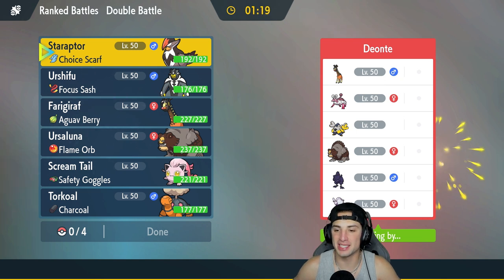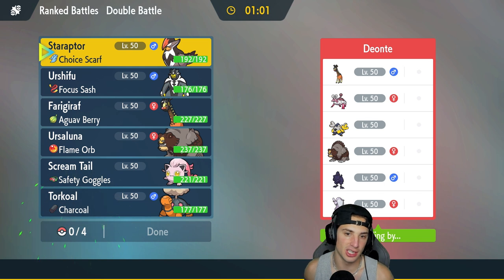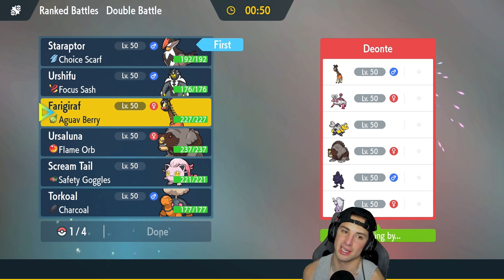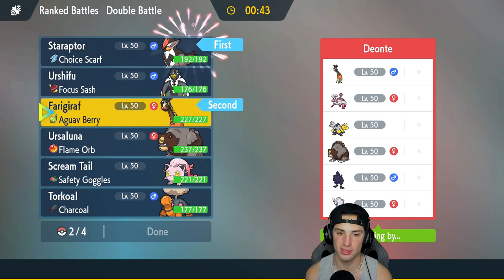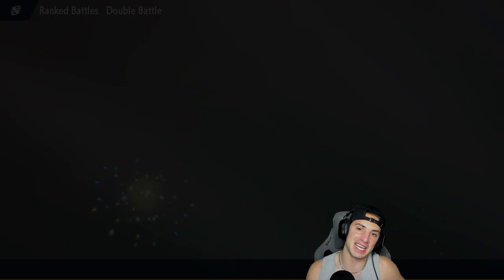Second match is on its way and we're going up against a Trick Room team. They got Corvinite, Enamorous, Frigoraf, and they're also rocking Ursuluna just like us, with Iron Hands, Suicune, and Goodra. I definitely want Ursuluna to get some work done and help get rid of that Goodra. I'm going to lead Frigoraf and Star Raptor, with Ursuluna and Torkoal in the back. Torkoal could be really good, especially in Trick Room. Let's lock it in and grab a win in match number two.